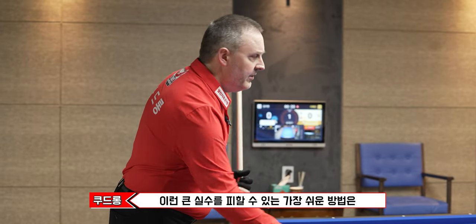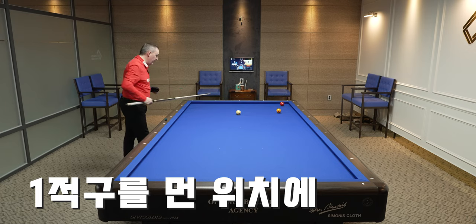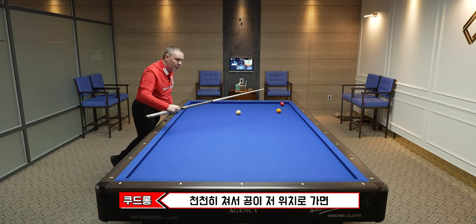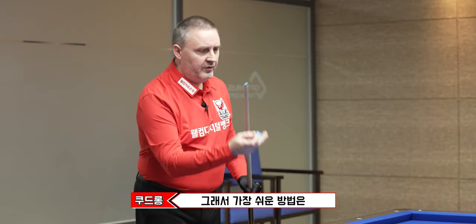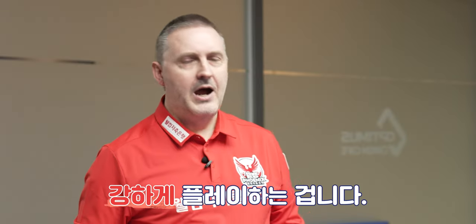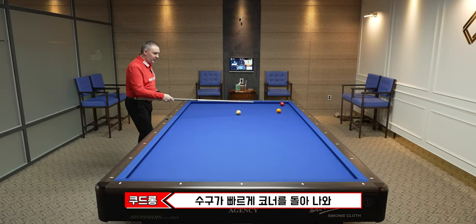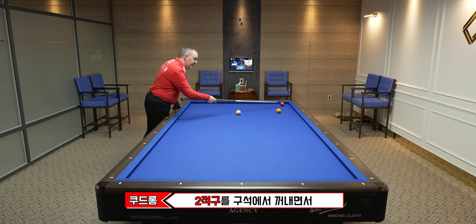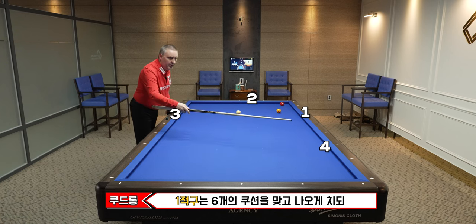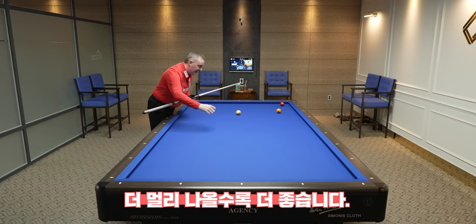The most easy way to avoid big mistakes — because if you play more ball and this ball is coming too far, coming here, you will come to the corner, maybe slow and the ball stays there, you have no position. So the most easy way is to play very hard. Very, very hard. I mean, don't break the cue, don't break the cushion, but we have to come to the corner with speed. Maybe remove this one from the corner and this ball — one, two, three, four, five, six — and coming out. And if it comes very far away, better.